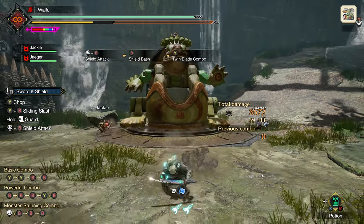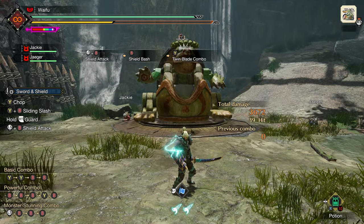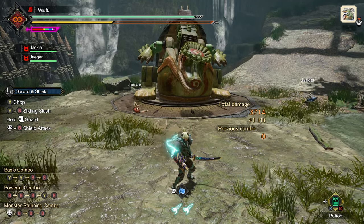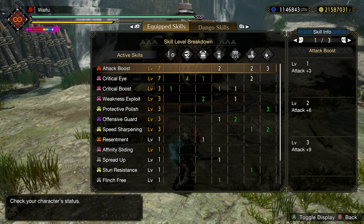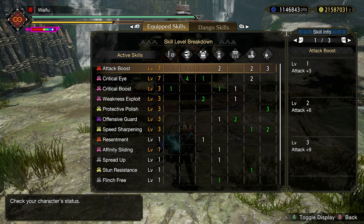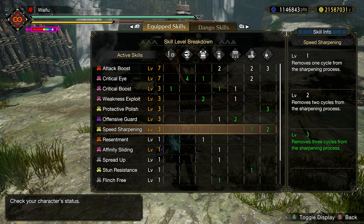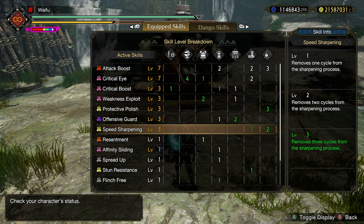So let's talk about the build. As opposed to a lot of builds where we focus on working in Dereliction or something like that, we're actually sticking pretty close to the meta this time and going pure damage. So: Attack Boost 7, Crit Eye 7, Crit Boost 3, Wex 3, Protective Polish 3, Offensive Guard 3, Speed Sharpening 3. This is going to be the core of the build.